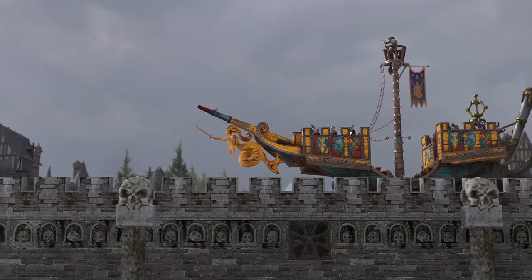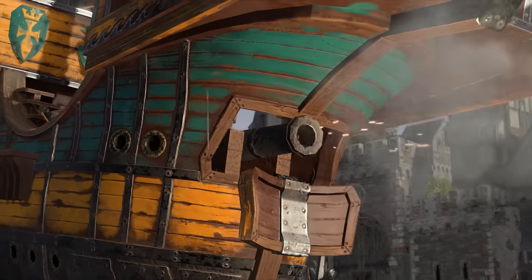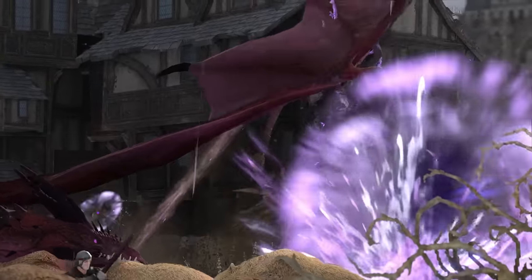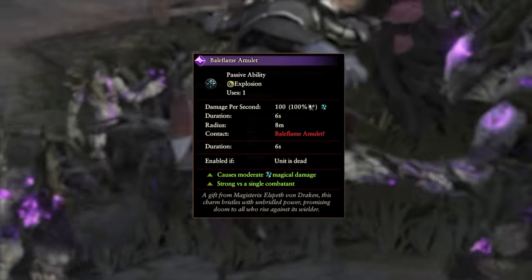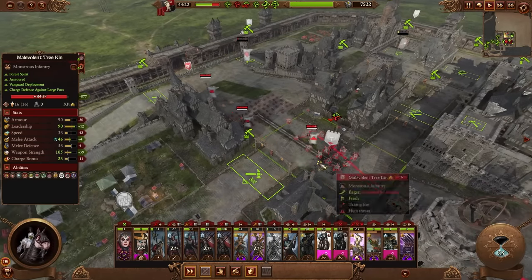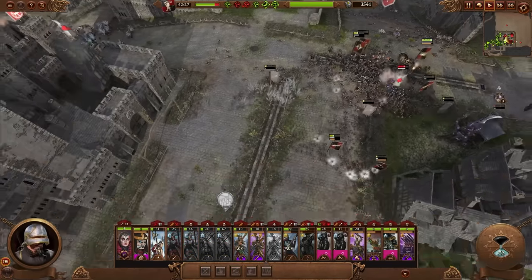Here comes our navy — hang on, there's no sea here, and we don't have a navy. We have the Marienburg-class Landship, which is this ridiculous boat on wheels with an extreme amount of firepower. Theodore, I know you're on your last legs, but I need you back in the fight. He's going down, but his Baleflame Amulet has other ideas. Final push — Elspeth, it's up to you.